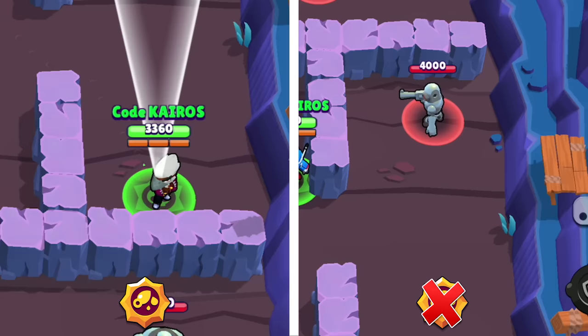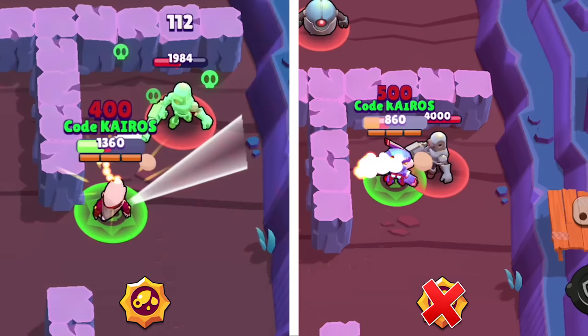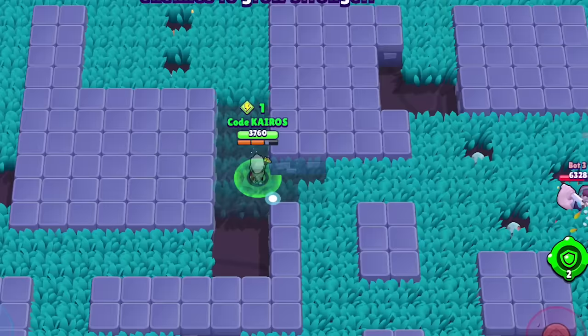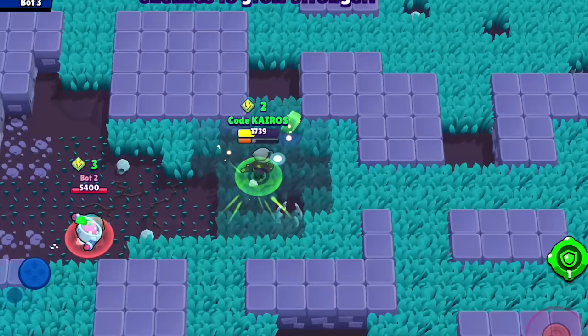This is a big reason why it can only be used two times per match. Crow's first star power, Extra Toxic — with this star power, enemies who are poisoned deal 20% less damage. This includes against Crow, against Crow's teammates, or even against other enemies in a Showdown situation. This doesn't act like a shield, but if Crow is facing an enemy who is poisoned, Crow's survivability increases by 20% because they need to deal more damage to take him out.